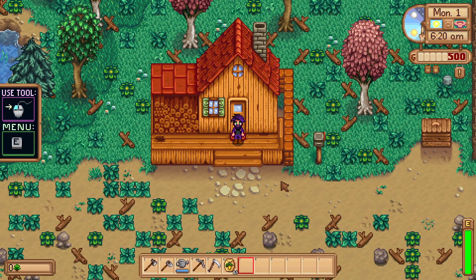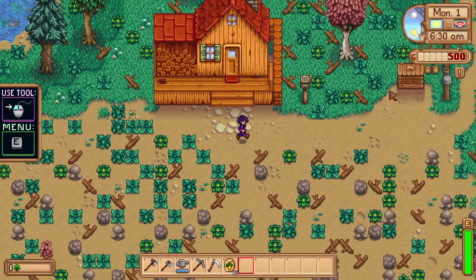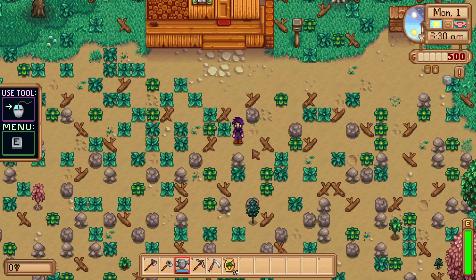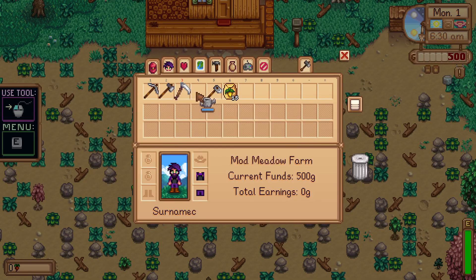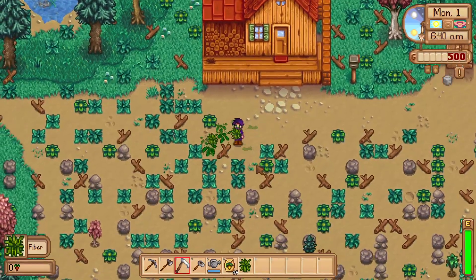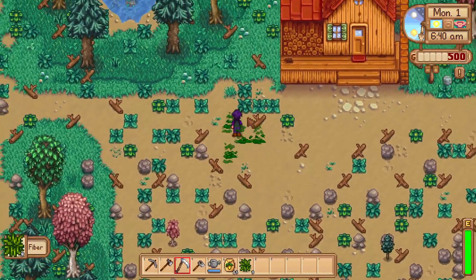We got a cutscene — well, it just took a little while to load. You can see the layout of the farm is a bit different: the trees are different, the grass is different. I'm excited to explore this farm because apparently it's quite different. But for now I'm just going to get some mixed seeds and chop down a tree for some chests, and start harvesting all of this grass.